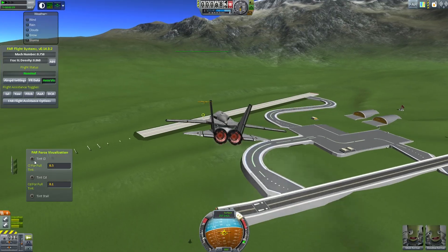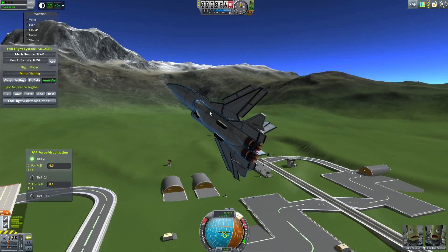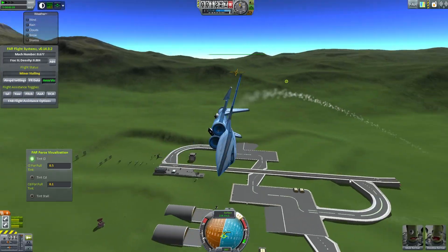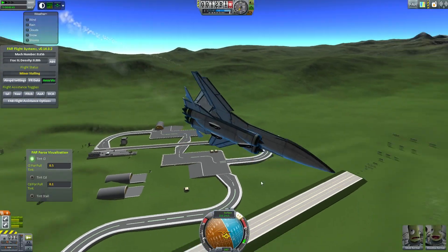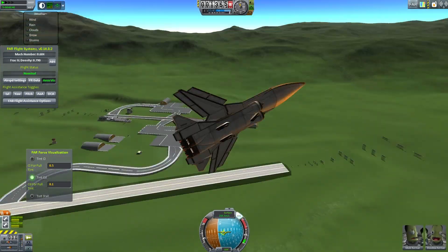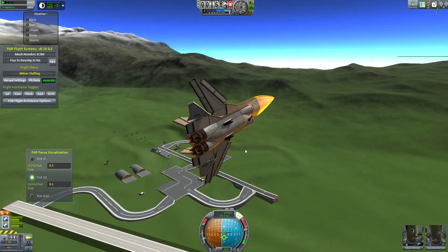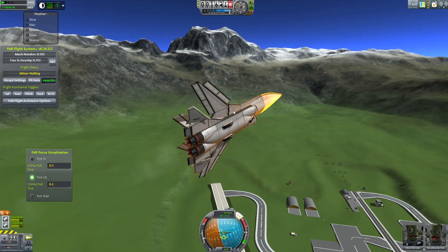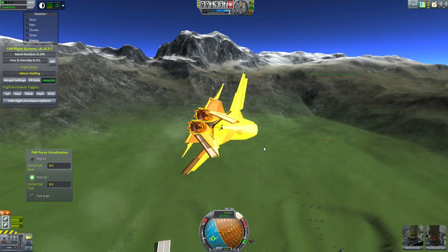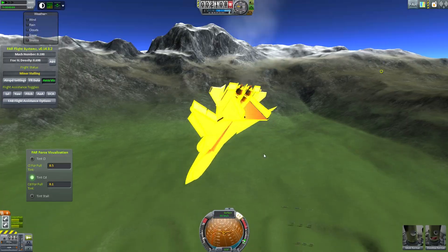The other options available here are coefficient of lift, which is very similar — it will show you generally which pieces of your aircraft are producing the most lift, and that will almost certainly tend to be the wings when you're turning hard. And the coefficient of drag — very similarly, you'll see the drag is high on the nose because that's the first thing that comes through. But if you stall the aircraft, those stalled areas will also have extra drag on them.